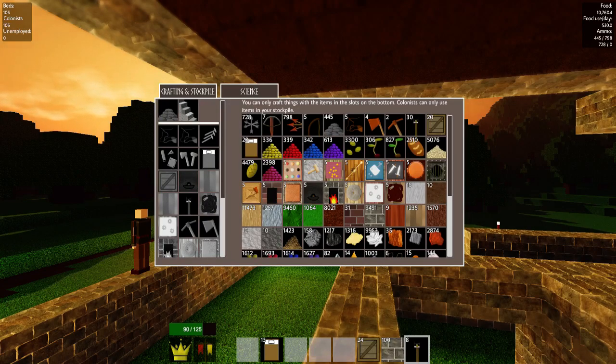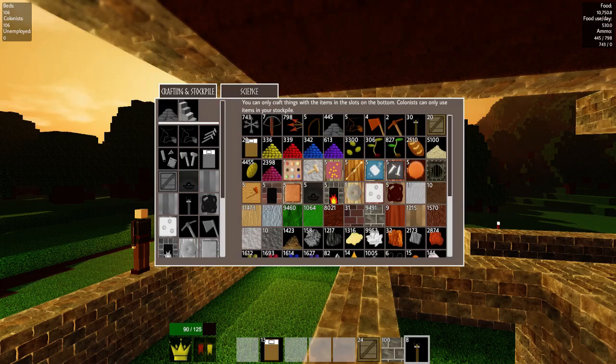Hello and welcome to episode 23 of my Colony Survival Tutorial Let's Play series. This episode will be on placing and showing a finery forge and a lot of other stuff including research and the continued development of my colony.